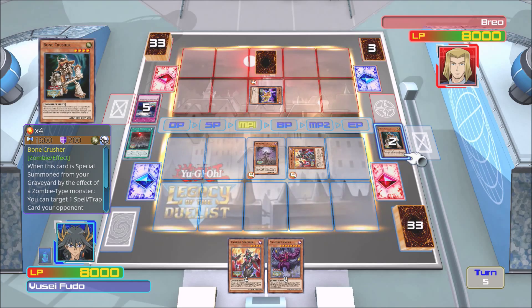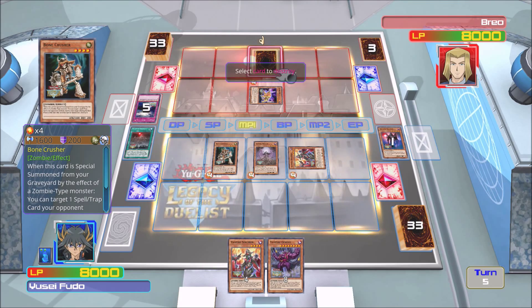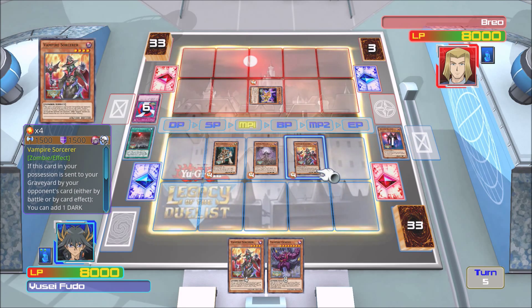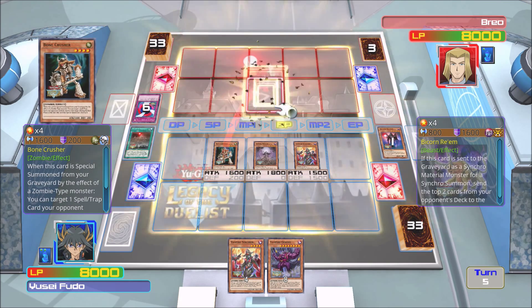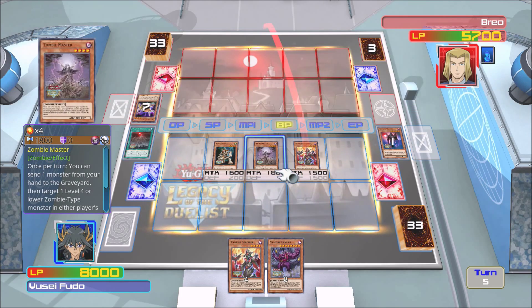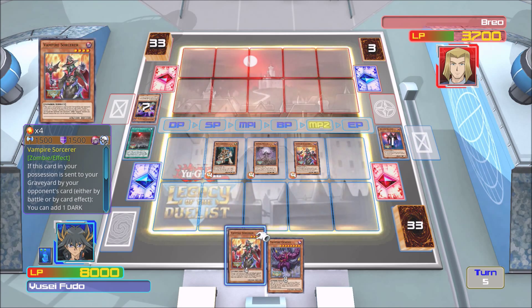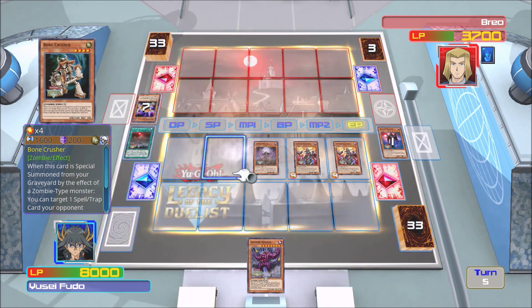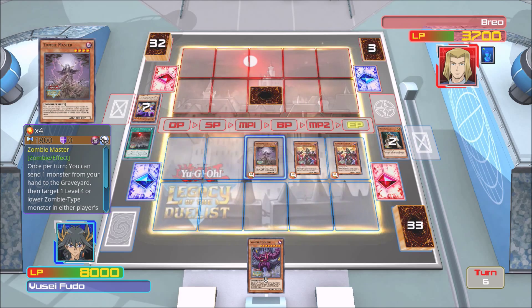Alright, our draw — Vampire Kingdom. Activate it. Activate this card's effect, we're going to discard Shadow Vampire. Bone Crusher into attack mode. When this is summoned from the graveyard, I can destroy his face down card — and thank the lord I did. So we're going to switch Vampire Sorcerer into attack mode. Bone Crusher destroys that, then we're going to have Zombie Master do a direct attack, and Vampire Sorcerer attack him directly. Then we go into main phase 2 and summon another Vampire Sorcerer because I forgot to summon a monster this turn. End our turn.